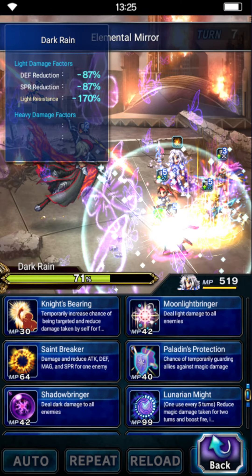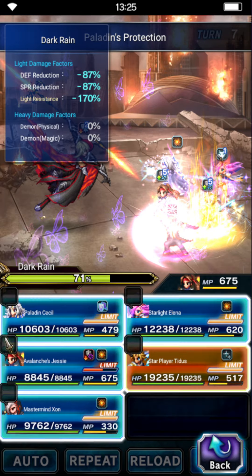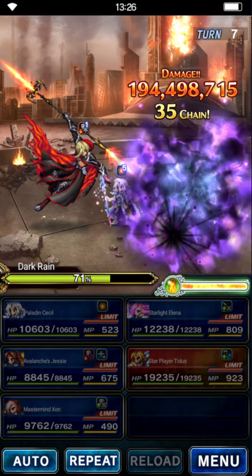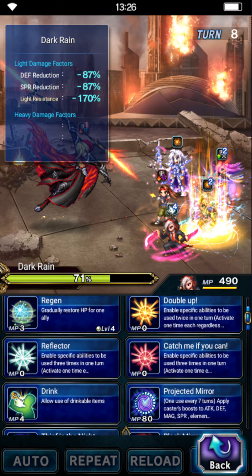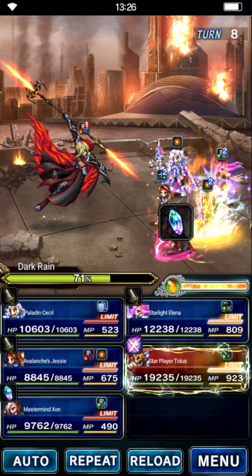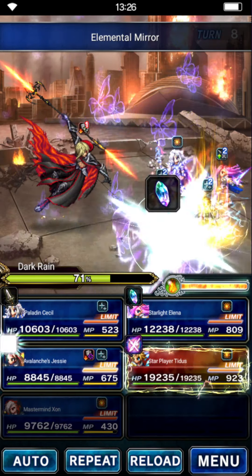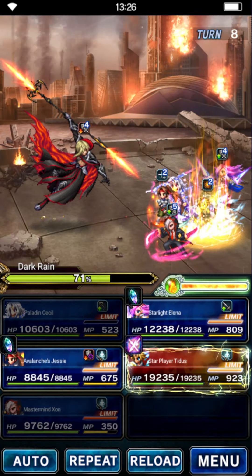Okay, Cecil just refreshes cover. Jesse just Midgar Specials — free time for LB and MP. We'll do critical on Zorn, elemental on Zorn, and Projected. Triple Stardust Ray. Jesse is going to triple Stardust Ray. We should have one more turn of breaks — yeah, indeed we do. Cecil can just LB here.